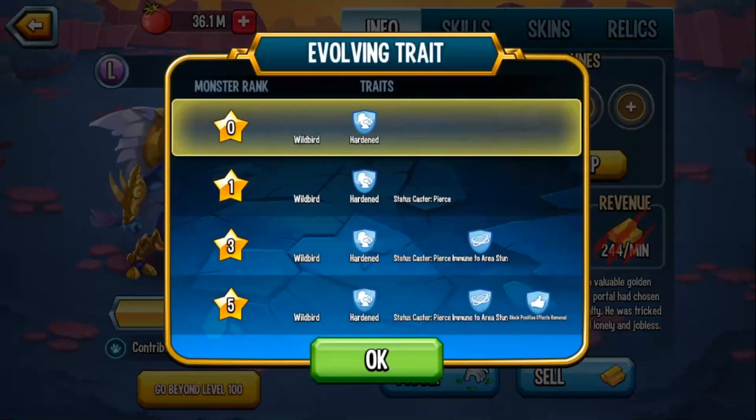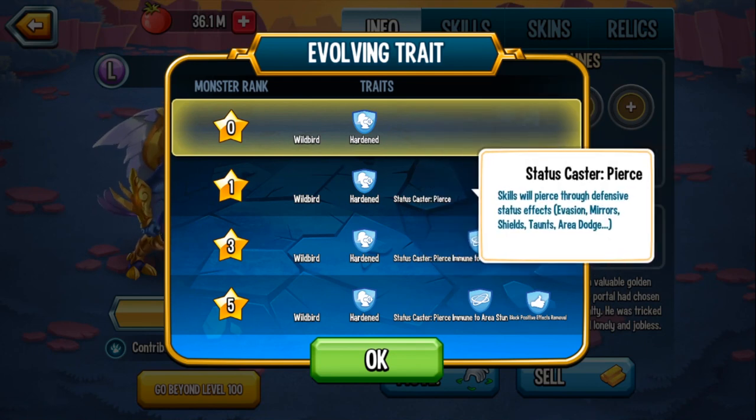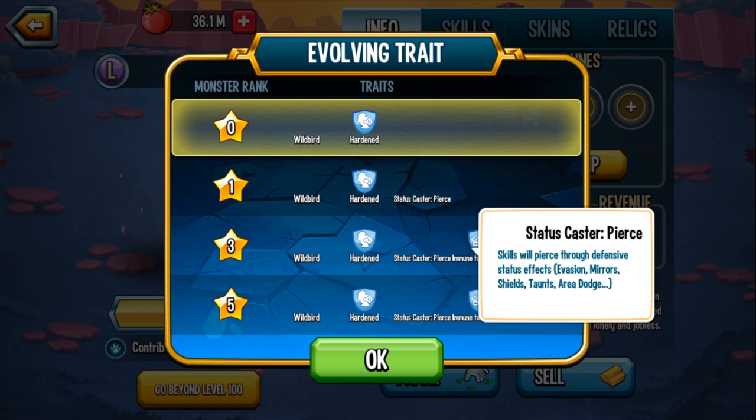Let's take a look at his evolving traits. He starts the game off with Hardened, then you get a status caster Pierce, meaning you can literally target anyone you want and damage anyone you want. You don't worry about evasion, mirror shields, taunts, area dodge — and I'll showcase that.